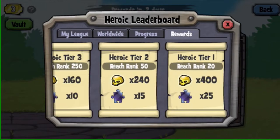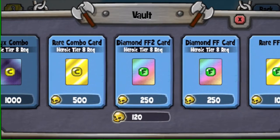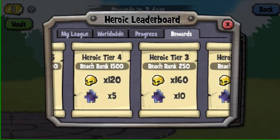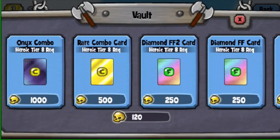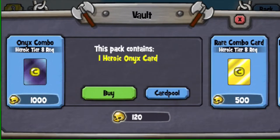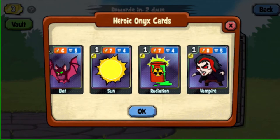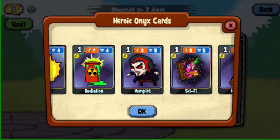Now, heroics. Just battle it once a day — you don't have to get far. You just want to try and hit top 1,500, and with how few players there are right now, it's pretty easy. Don't spend your skulls on anything other than the onyx combo. These are the most powerful cards in the game, and this is the only reliable way of getting them other than buying packs.